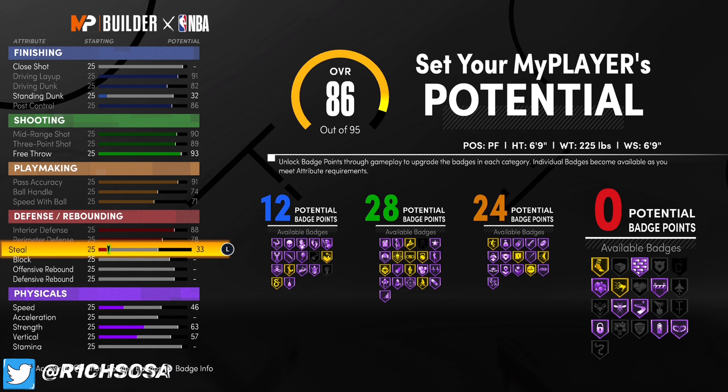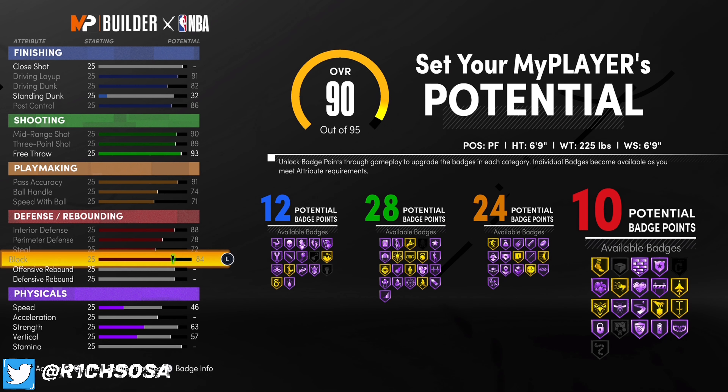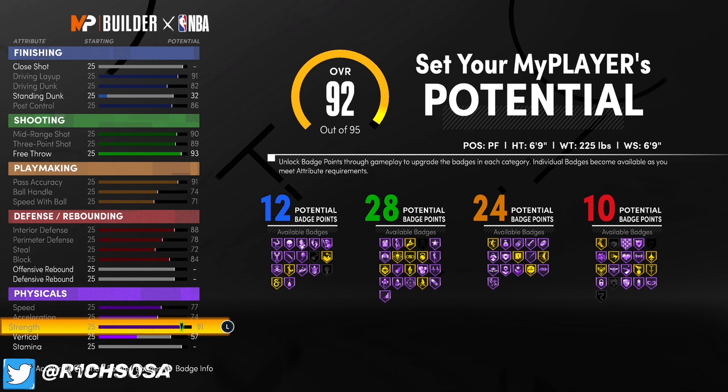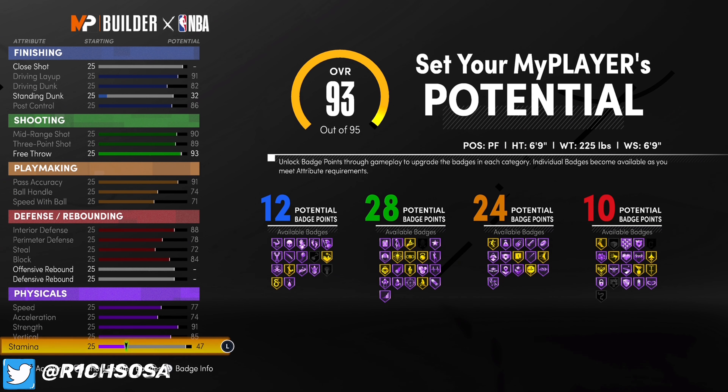Now let's get into the defense category. With your interior defense, go ahead and hit that with 88. Perimeter defense is going to be 78. For your steal, put 72, and when it comes to the block, that's an 84. We're not going to be touching either of our rebounds because we want to focus on the physicals as well. That's going to give you 10 defensive badges, which is really good.